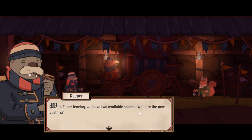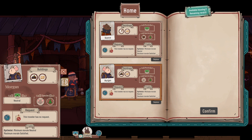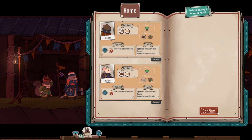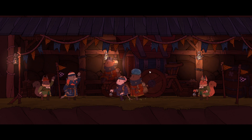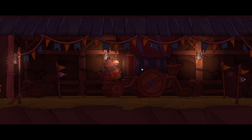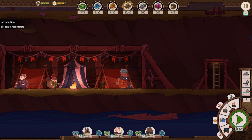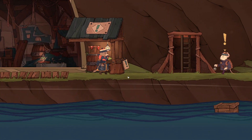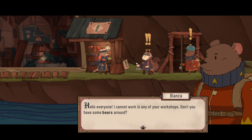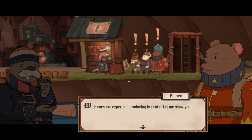It's a bear — a fucking bear arrives! With Elmer gone, there are two available spaces. We take both new visitors and move on. In the morning, Bianca the bear announces she can't work in existing workshops and asks if there are bear-specific ones. She explains: bears are experts in producing wax — er, insects — and offers to show us.